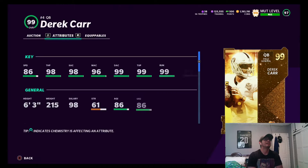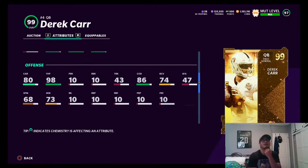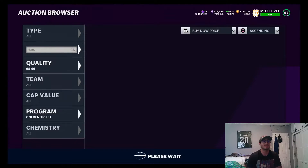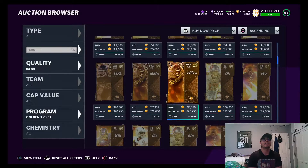Derrick Carr is going for around 300k as well. He has 86 speed, 98 throw power, 98 short throw, 96 medium, 99 deep throw, 99 throw on the run, 97 play action. Pretty solid card. He is a field general too, so he should get Hot Route Master and gunslinger stuff for cheap.